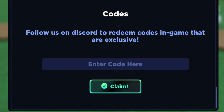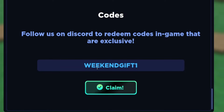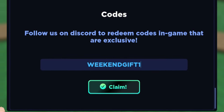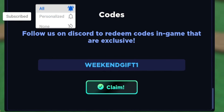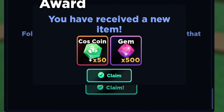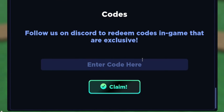The first code today is weekendgift1 — that's W-E-E-K-E-N-D-G-I-F-T-1. I'm entering that code right now. Click and claim — there we go, 50 coscoins and 500 gems, which is quite nice.